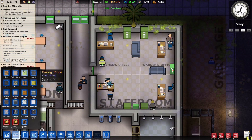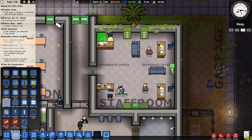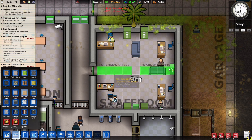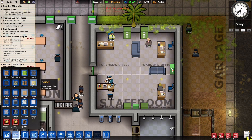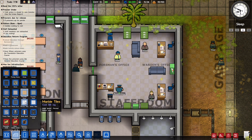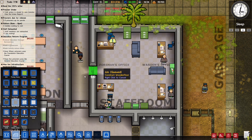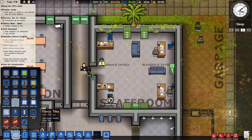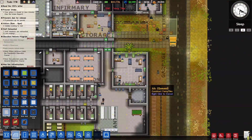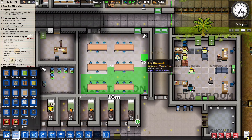Now I'm going to put some flooring down in the various rooms. The chief's office gets mosaic floor at ten dollars. The staff room gets wood floor. The warden gets marble. Metal floor for the foreman. Fancy tiles for the accountant. And let's put some wooden floor in the visitor's office as well.